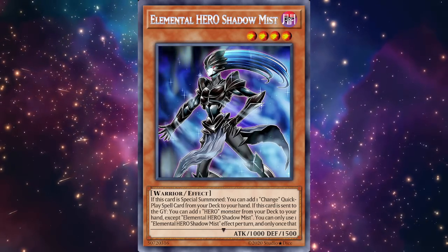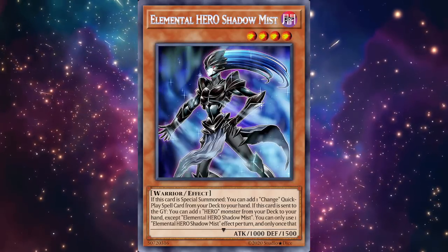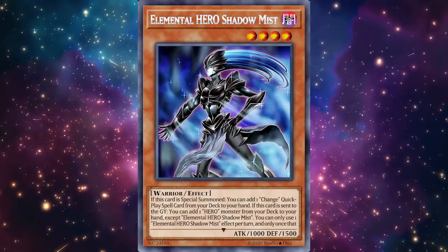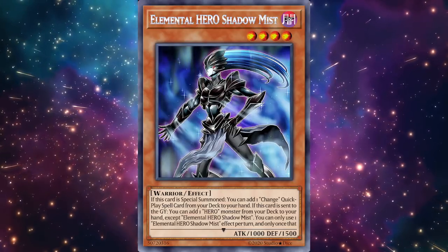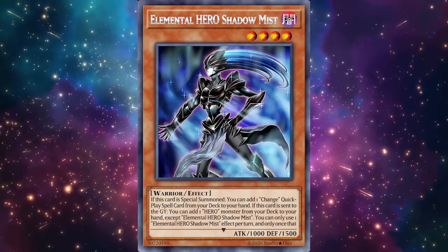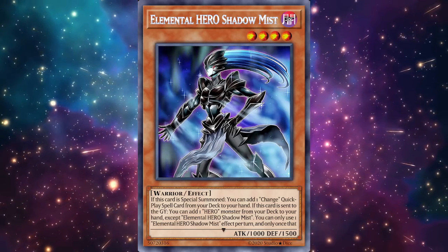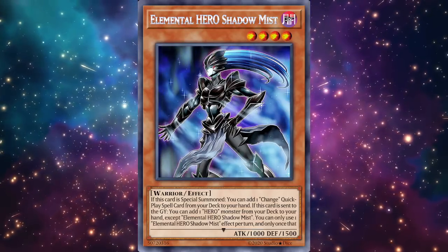Shadow Mist's second effect: if this card is sent to your graveyard, you can add one Hero monster from your deck to your hand except Elemental Hero Shadow Mist, and you can only use one effect of Shadow Mist per turn. You primarily use it as a monster to send off of Vion — when you use Vion you send Shadow Mist, Shadow Mist gets you a card to hand, then you banish Shadow Mist with Vion to get Polymerization. That makes Vion a plus two.